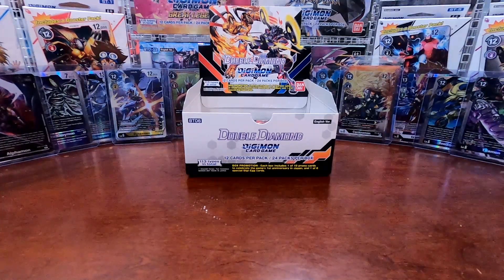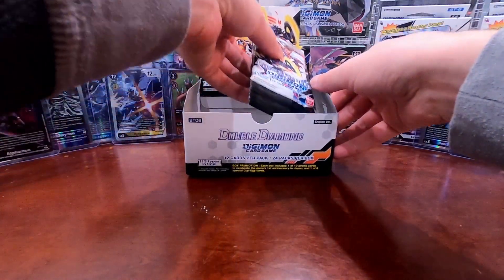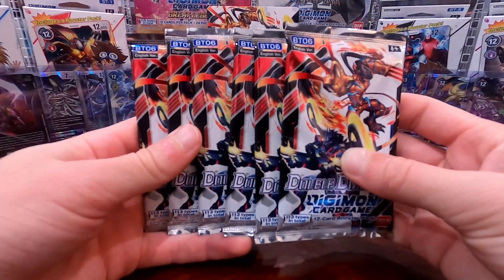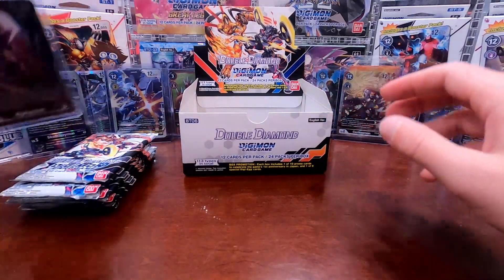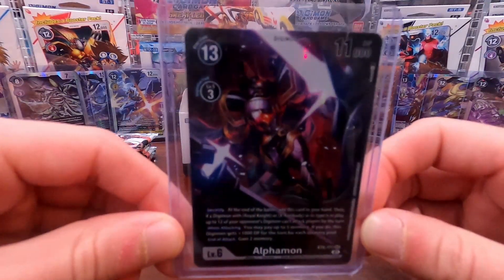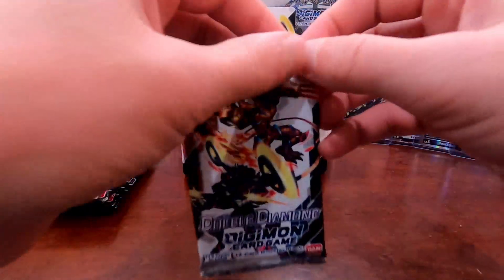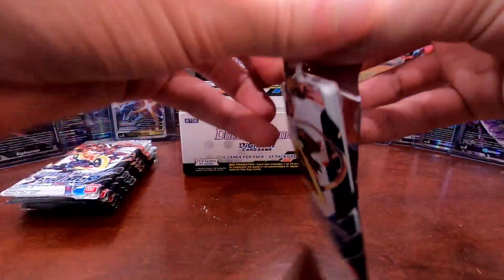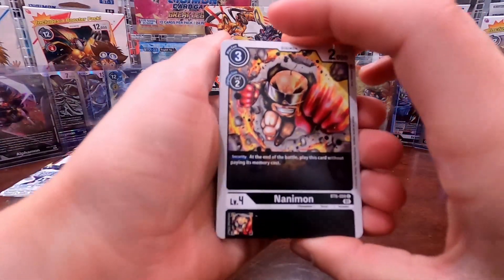Welcome everyone, my name is CV. Today we got part four of our Double Diamond Digimon Card Game booster box opening — the last part. We got the last six packs to open, but first I need to show off the card we pulled in our last video: the Alphamon secret rare alternate art, which is absolutely wild. We still haven't pulled the Bond of Courage or Bond of Friendship cards, so hopefully we can get one or both out of this opening.